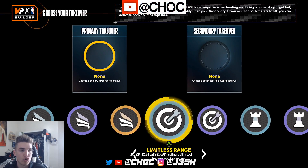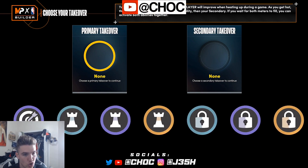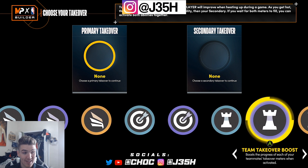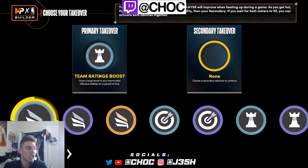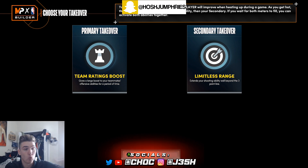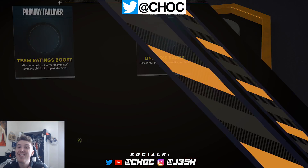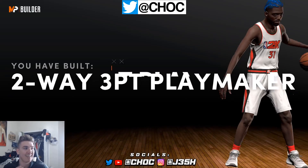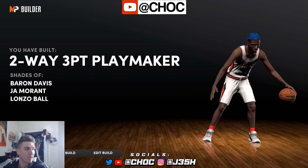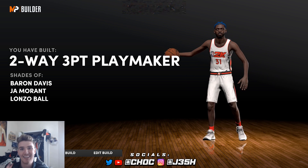For your takeovers, you literally have every takeover in the game to choose from. Pick the takeover that fits your game — don't just run takeovers you see YouTubers run. If you're more of a passer, run the team ratings boost. If you're a shooter, run limitless range. If you're a slasher, run the slashing takeover. Run the takeover that fits your game and you will have a lot more success. And as you can see, we have built a two-way, three-point playmaker with shades of Baron Davis, John Moran, and Alonzo Ball.